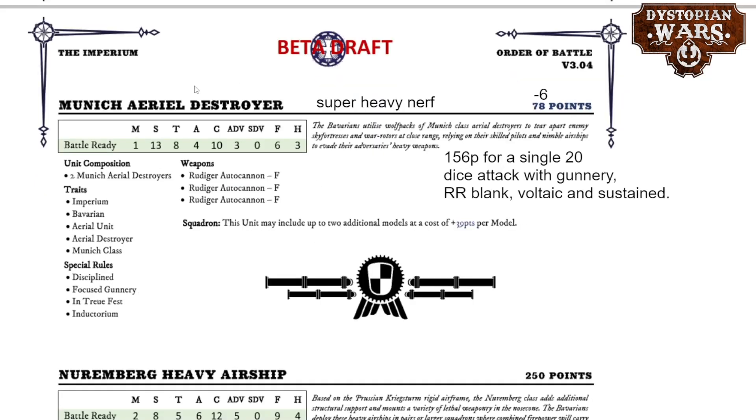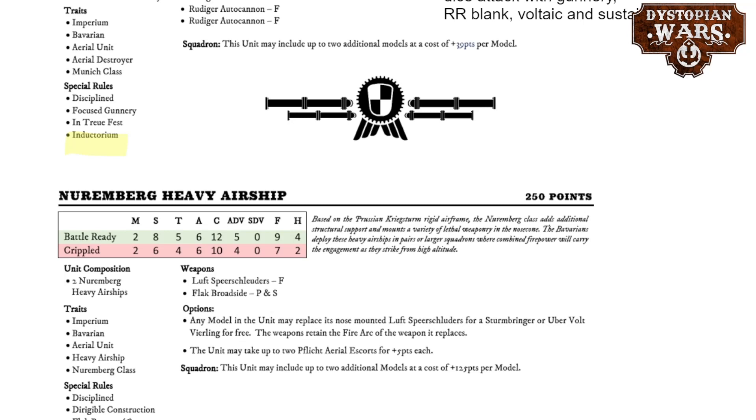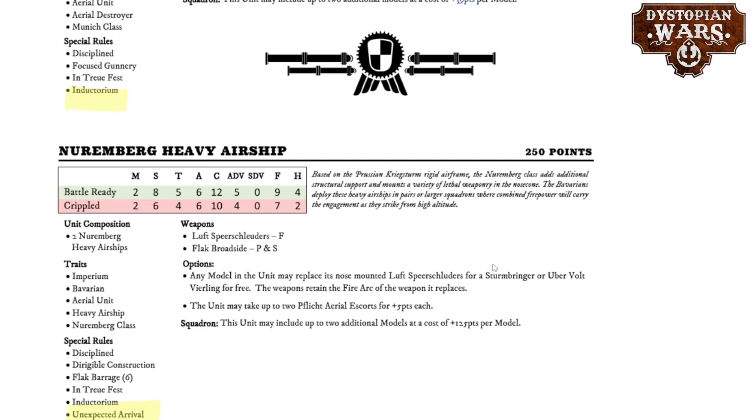The Kriegsturm Assault Airships have lost five points, which is a good thing, and the Übervolt Wehrling was actually buffed — hopefully we'll see more of those medium balloons rather than everyone spamming the small ones. The Munich Aerial Destroyer feels the nerf to the Rüdiger Autocannons the most — it has gone down three points per model, but four models at 156 points gives you a single 20-dice attack with gunnery, re-roll blank, Voltaic and Sustained. That's quite a hefty points cost for the efficiency. Even some frigate units manage higher numbers and aren't nearly as vulnerable. The Nuremberg heavy airships didn't really get any changes, apart from the Übervolt-Wierling being a free upgrade still — and that is better than ever before.